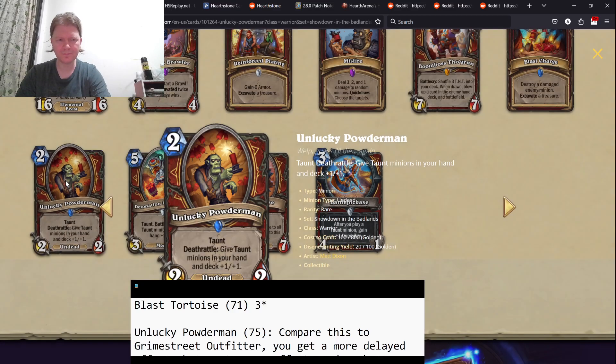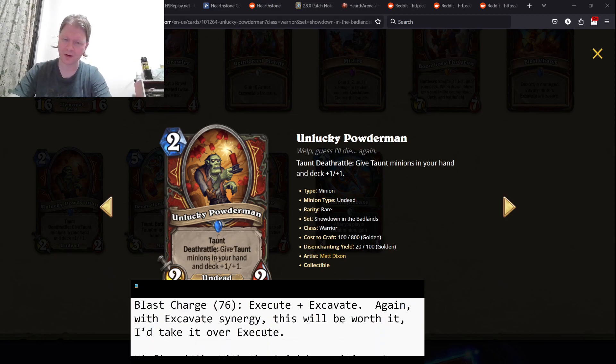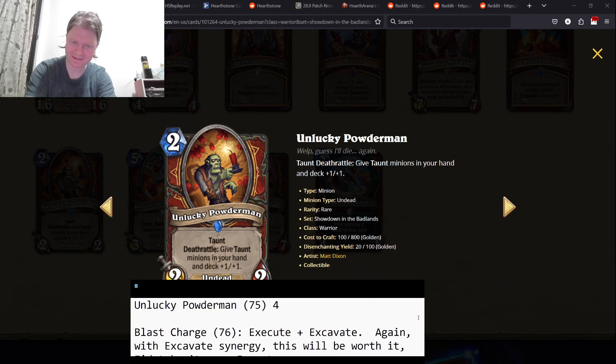Unlucky Powdermen is going to be kind of like the linchpin of your taunt deck. Taunt, Deathrattle: give taunt minions in your hand and deck plus one, plus one. You play this, and that Blast Tortoise somewhere in the middle of your deck becomes a 3/8. That's great. That Azerite Chain Gang — a 2/3 — becomes a 3/4. Play Powderman on two into Powderman on three into Azerite Chain Gang on four, and you've got 3/5 and 3/6 stats on turn four. This is going to be the linchpin of a taunt warrior because it buffs everything. If you take every single taunt and play this enough, eventually you're going to buff all your stuff to the point opponents can't deal with it. Four-star card — better than Grime Street Outfitter, and this justifies playing a taunt deck.